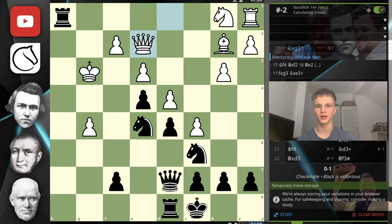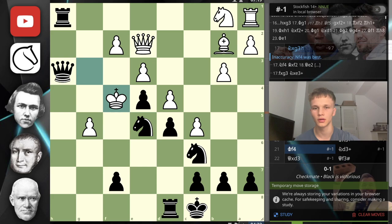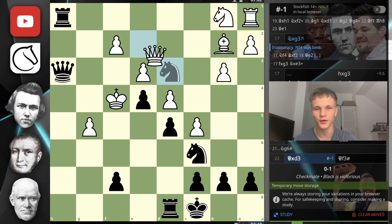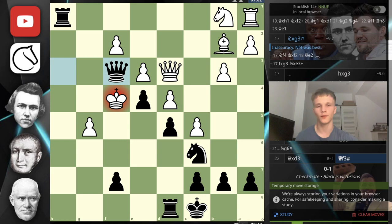We could have gone checkmate directly, but I thought this is funny — let's toy with our opponent a bit. Make the queen take this knight, and then checkmate here, deferring the queen from f3. If you have mate in one, look for better.